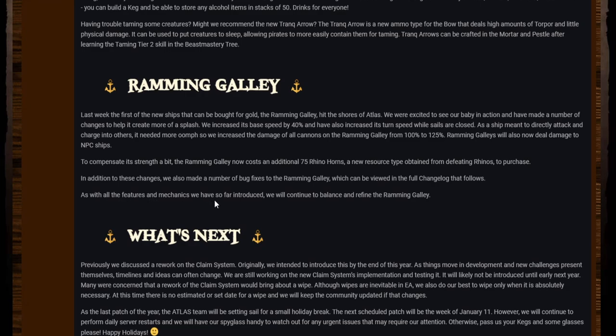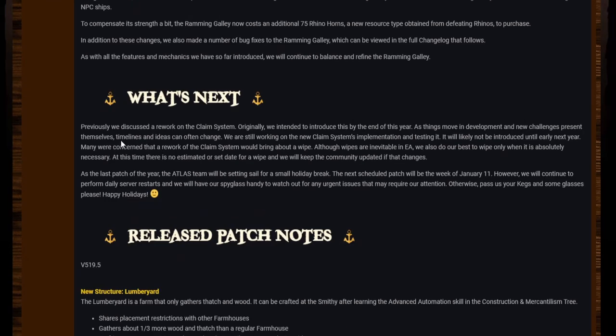We will continue to balance and refine the ramming galley. Previously we discussed a rework of the claim system; originally we intended to introduce this by the end of this year. We are still working on the new claim system's implementation and testing — it will likely not be introduced until early next year. Many were concerned that a rework of the claim system would bring about a wipe; although wipes are inevitable in early access, we do our best to wipe only when absolutely necessary. At this time there is no estimated or set date for a wipe.